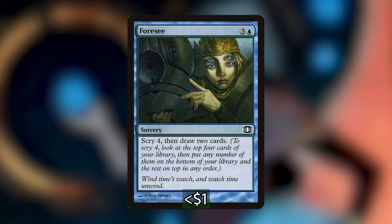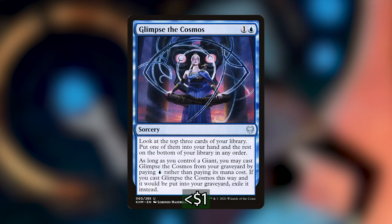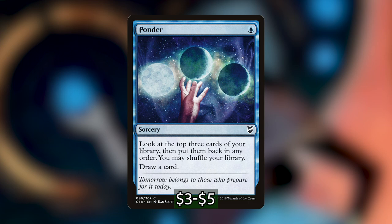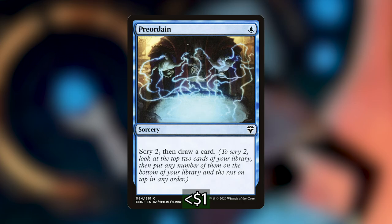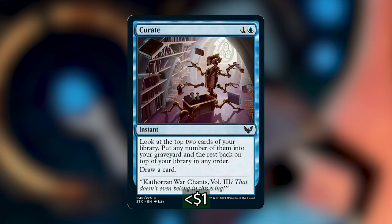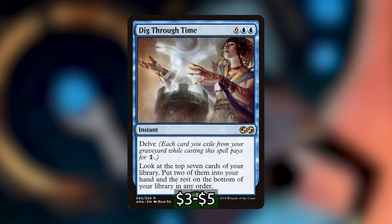Next we have Foresee, which lets us scry four and draw two — a nice cheap cantrip. Glimpse the Cosmos lets us look at the top three, take one into hand and put the rest on the bottom. Mentor's Guidance is really cool with Jadzi out because Jadzi is a wizard, so it copies itself, getting two activations off Jadzi — scry one and draw a card each time. Ponder helps us judge the next couple of cards coming and order them preferably, or shuffle and try again. Preordain lets us scry two and draw a card. Strategic Planning looks at the top three, take one into hand and put the rest in the graveyard. Curate is a new card — look at the top two, put any number in the graveyard and the rest back on top, then draw a card. Dig Through Time looks pricey, but you can delve a bunch of discarded cards to cast it and grab two cards from the top seven. Really powerful.